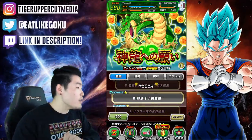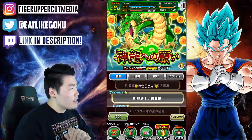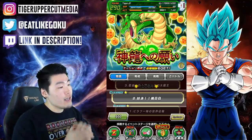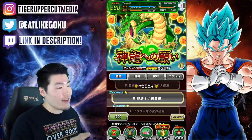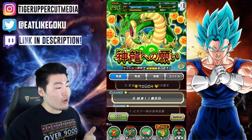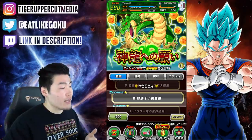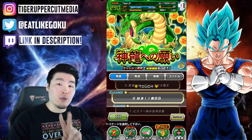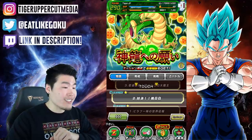Moving on to stage 2. For stage 2, you're actually looking at the 2-star dragon ball. For the 2-star dragon ball, you have to obtain the strange water that amplifies your power many fold. This is referring to the sacred water training item. So if you collect a sacred water training item on stage 2, you'll get the 2-star dragon ball.